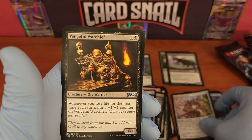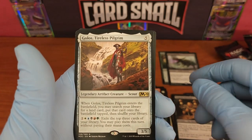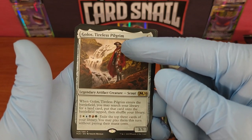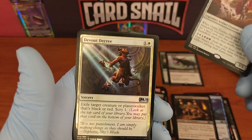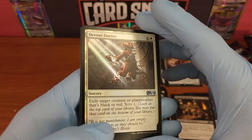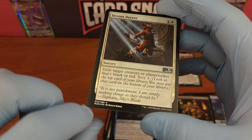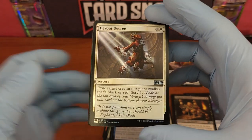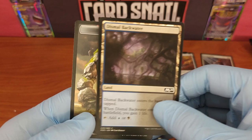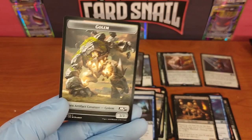Pattern Matcher, Vengeful Warchief, and Golos Tireless Pilgrim — very cool card, like a Pilgrim Knight with a wicked cool helmet on. We did get a holo card — sweet! Devout Decree, an uncommon holo, super awesome sorcery card of the white faction. Number 13 — and 13 is my lucky number. Wicked cool. Dismal Backwater as our land, and Golem as our artifact creature token, number 9 out of 12.